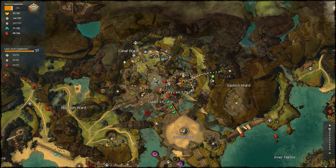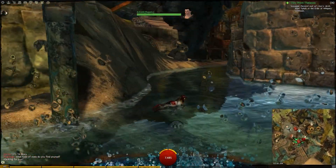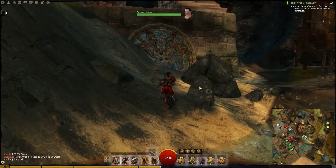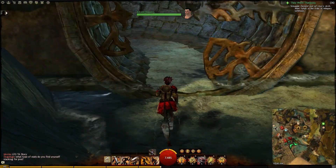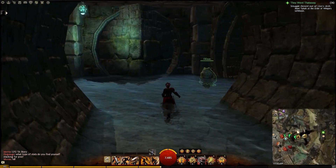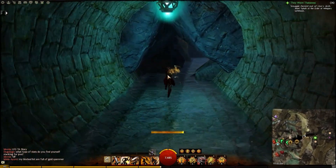Here on the map I'm pinging two places that you can get to that point of interest. It's actually inside. I'm going to take the sewers here, just south of the Trader's waypoint, where all of the crafting disciplines are. So you go in the sewer and then you turn right, and that will lead you into a cave where the point of interest is.